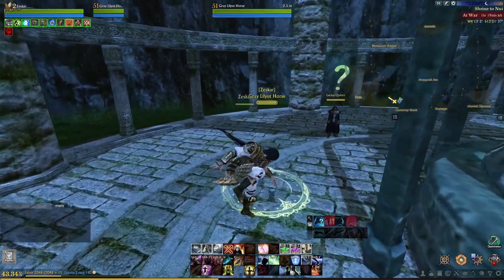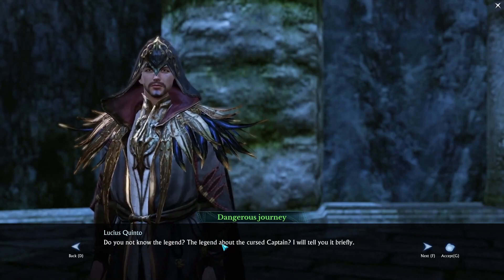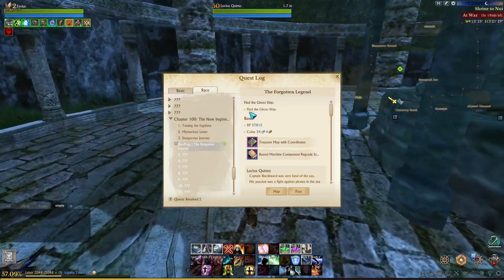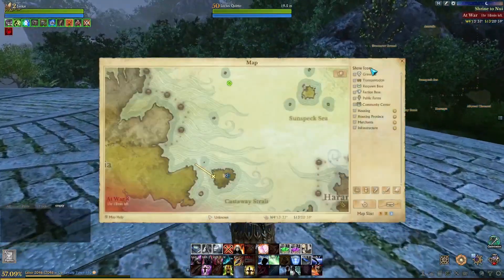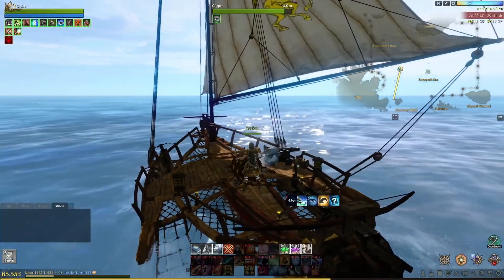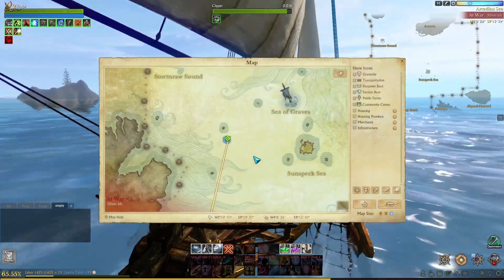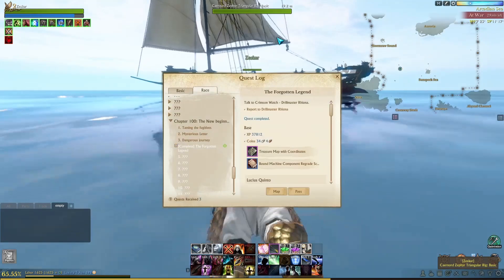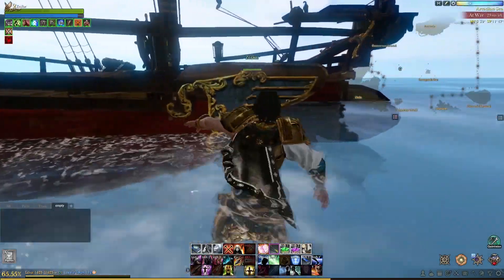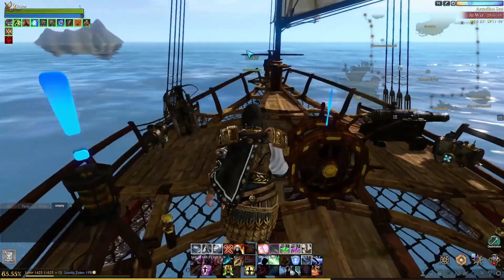You will find Lucius there. Talk to him — he will say a lot of things, read them carefully — and he will give you another quest. The quest says find the ghost ship. Take your boat and travel to that area. You don't actually need to physically find the ship; it will mark as completed once you reach that point on the map. We didn't find any ghost ship but it completed. First quest done!